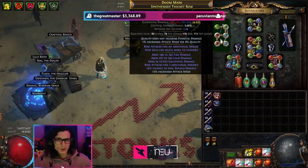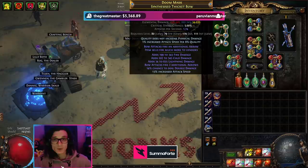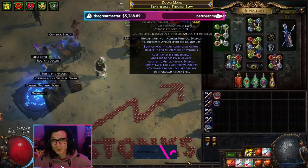I do believe that this bow has the current world record for item that has been mirrored the most in the first 24 hours of its creation. Currently, this bow has 114 copies of it just running around in Ruthless on different ranger builds, and I'm super proud of it. A lot of people have been asking me how I made it, so I'm going to take you guys through a step-by-step guide.